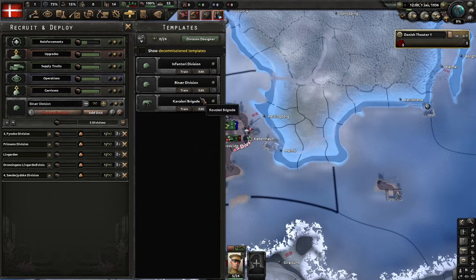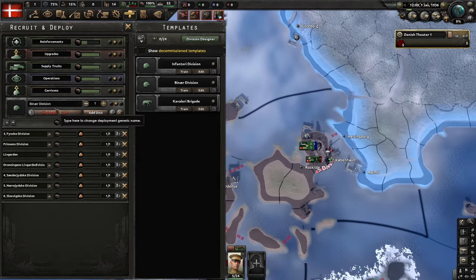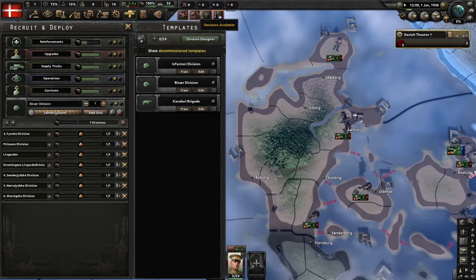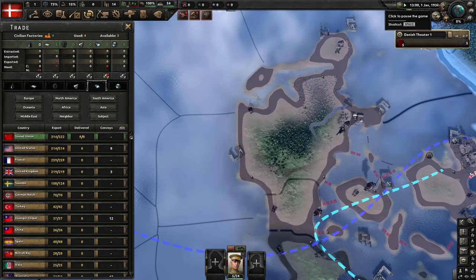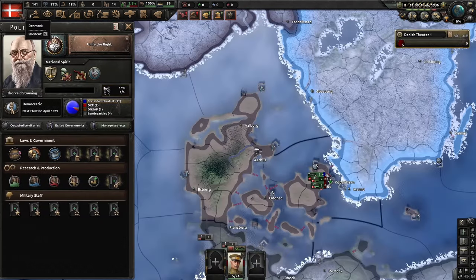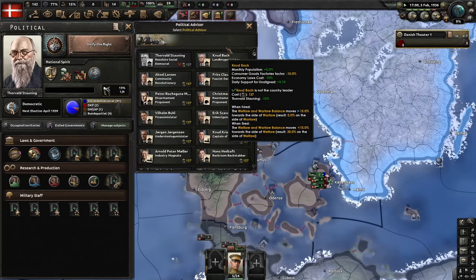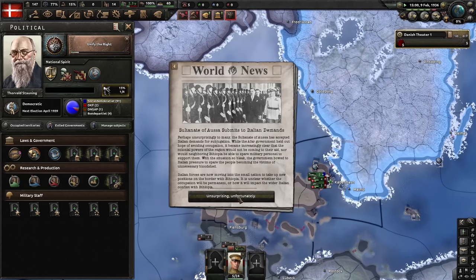For your industry, you're going to be building civilian factories for a while in the beginning, and then for military industry you pretty much leave it as it is until later. For your next focus, do Unify the Right, then hire Nude Bak, and then for your next three focuses do Conspire with the Officer Corps, Encourage Paramilitary Organizations, and Gain the Support of the Conservatives.